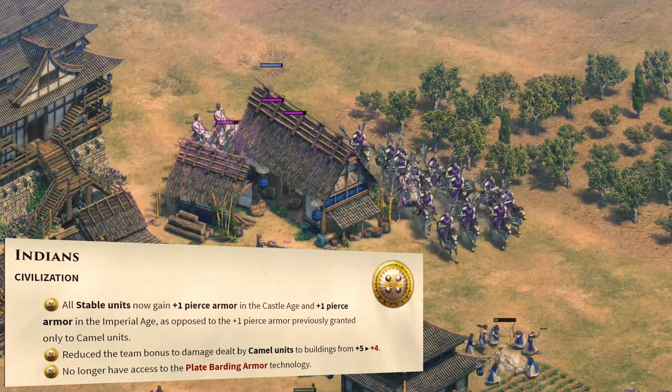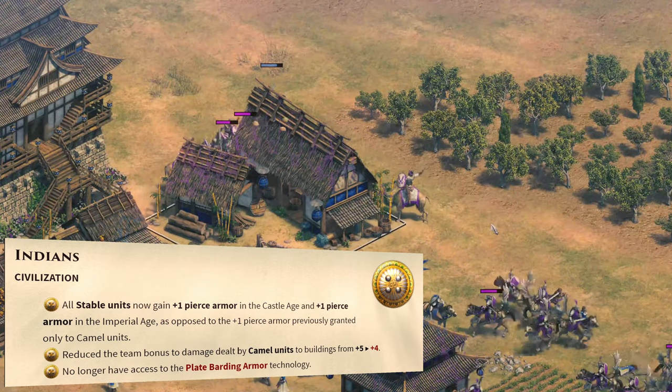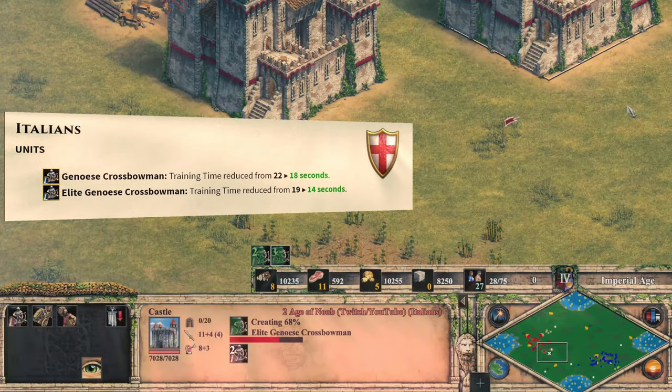The Indians get a little bit of a rework on their cavalry armor, though this is an overall nerf — they'll do less damage to buildings and their cavalry line will have less armor than previously. The Italians get a tiny buff to their Genoese crossbowmen, as they can be trained quicker now.